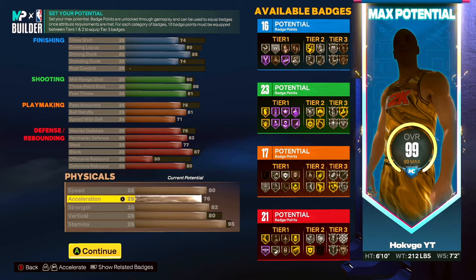For those of y'all who are still thinking the speed and acceleration are too low — don't forget you get plus four on all your physicals once you get the Gym Rat badge. So I'm gonna end up having 84 speed and 80 acceleration, and all the rest of my stats go up plus four too.